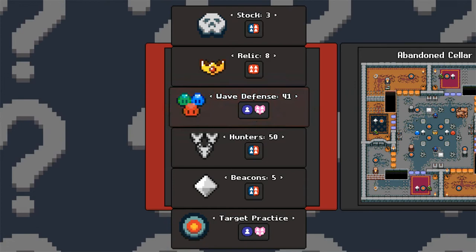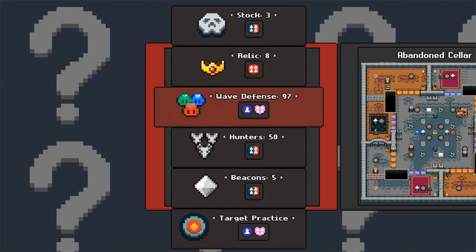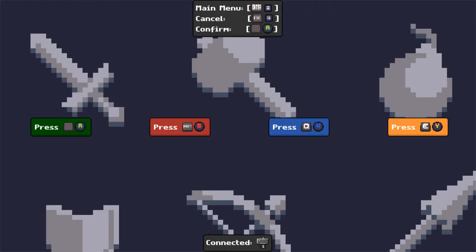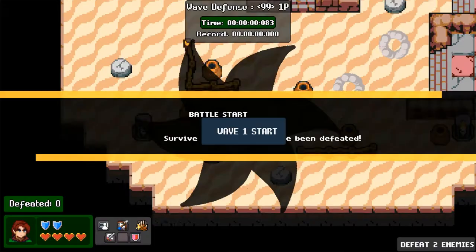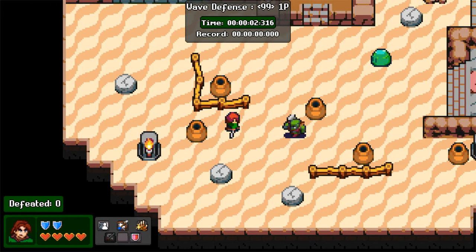I can increase the amount of waves now. How many waves can I make? Oh my goodness. 99? 99! Let's do it. I'm definitely not going to make it. Can we make it past wave two? Maybe.